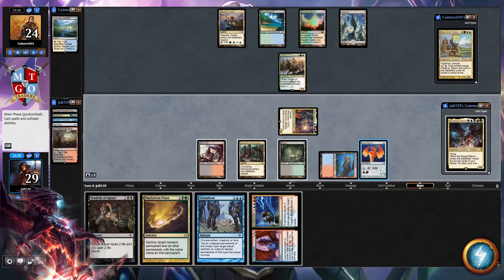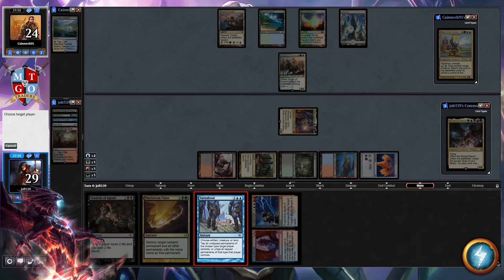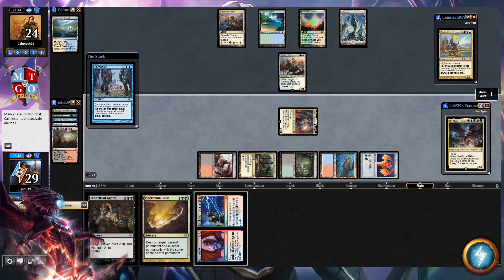We're going to tap down some mana and go for Turnabout. So we're going to cast Turnabout, untap our lands, and use this last red-green mana. We're going to Cascade and see what we run into off of this — this is not a Cascade. We hit Counterflux. That's a bummer. So we're going to get to untap our lands, but unfortunately we don't have a white source to get down Niv-Mizzet just yet. That was a little bit of a bummer.